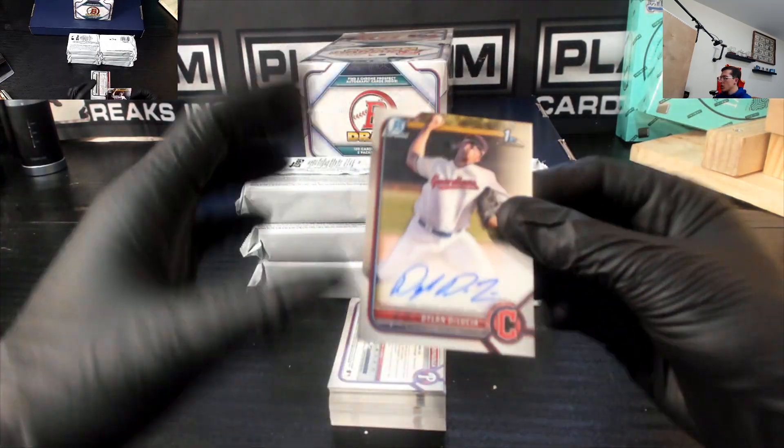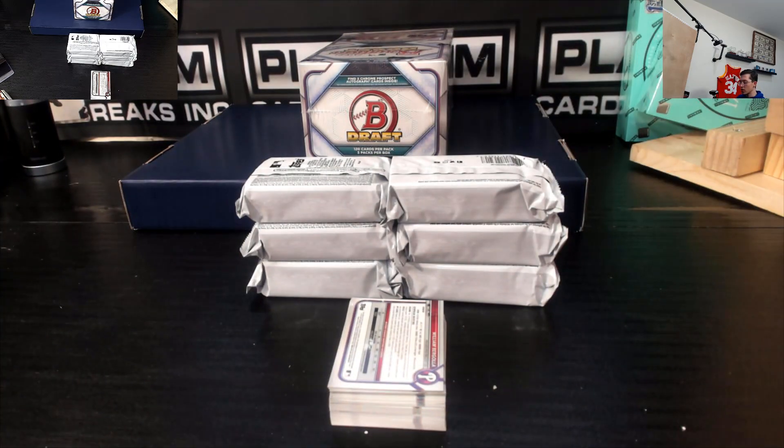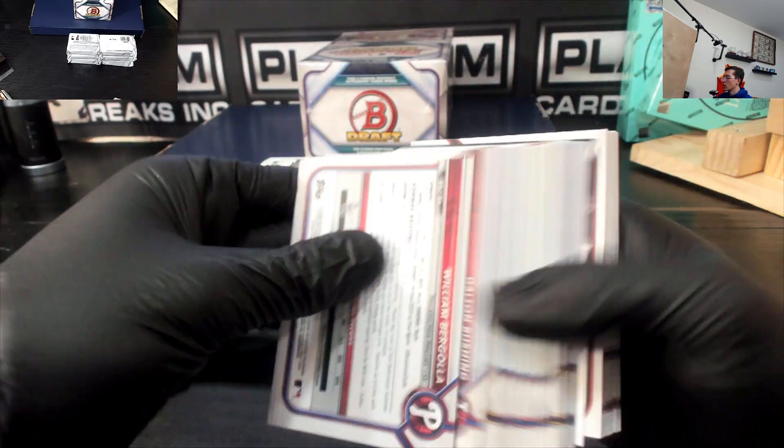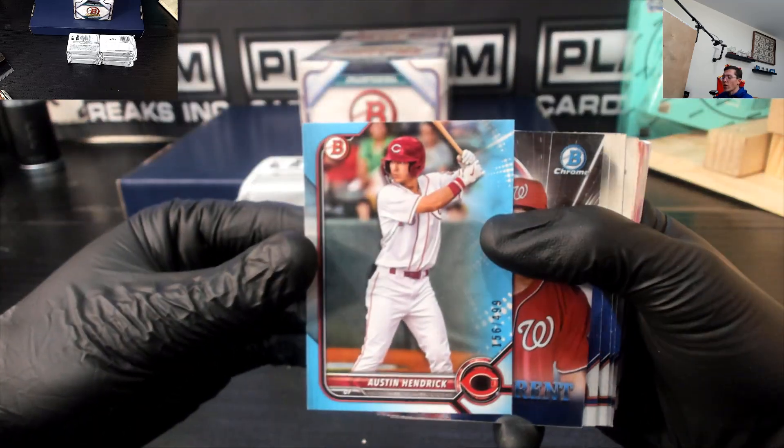De Lucia Bay signature for the Guardians. De Lucia for the Guardians. Out of $4.99, Hendrick for the Reds.